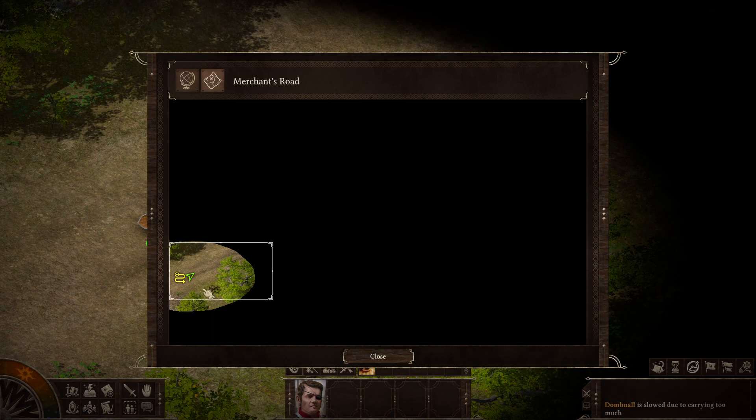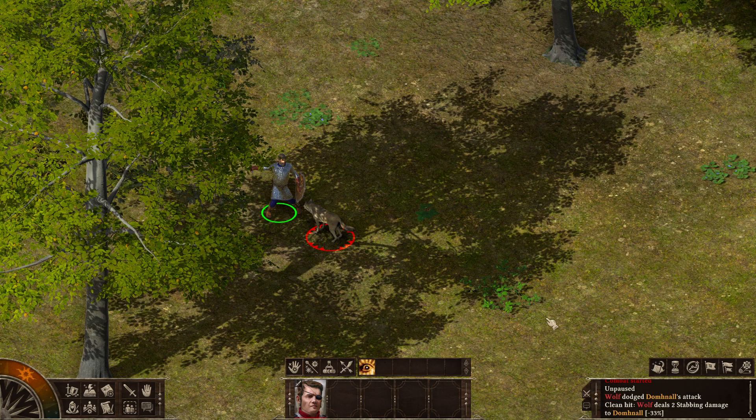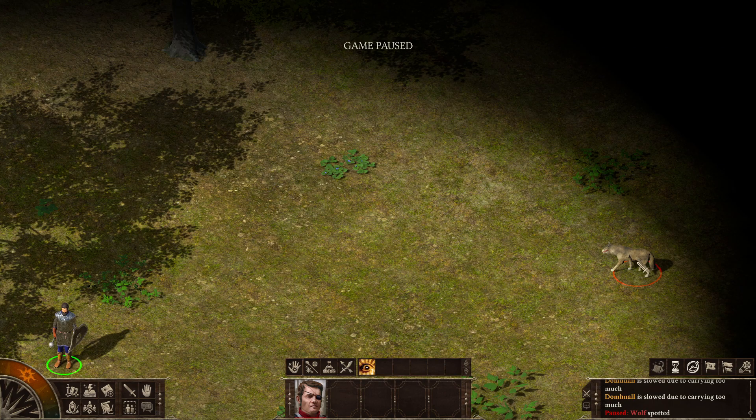Hello and welcome back to Let's Play Black Geyser with me, Brangaton. We're going to explore the Merchant's Road. We'll go south first. We're going to touch on the borders on the map to reveal the locations on the world map, like the Screaming Barrows.